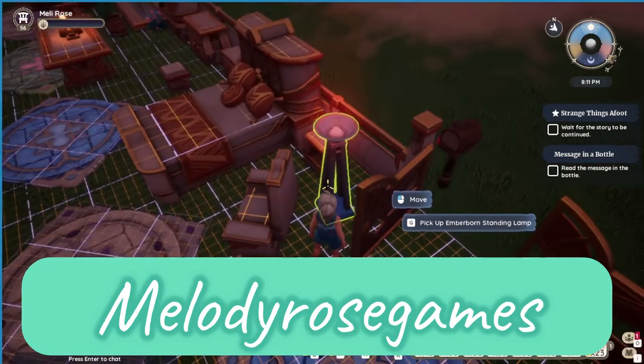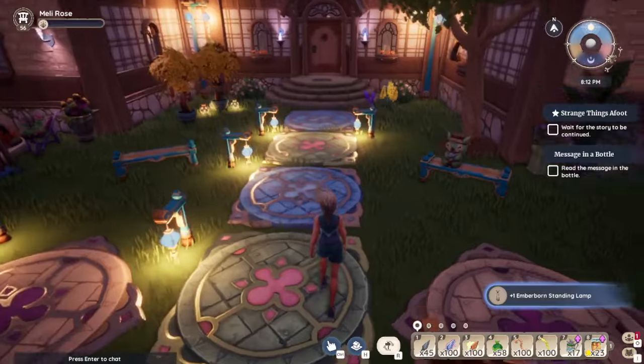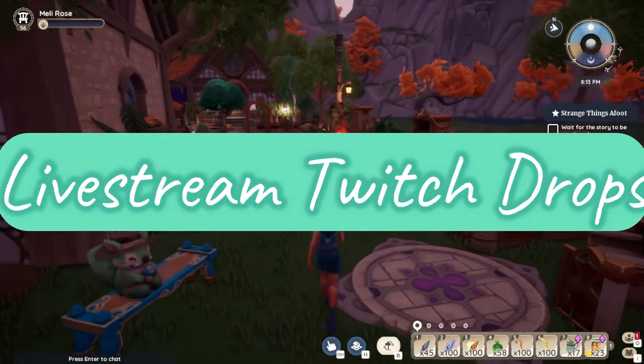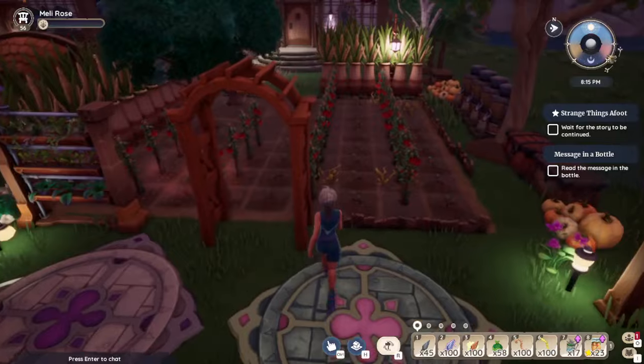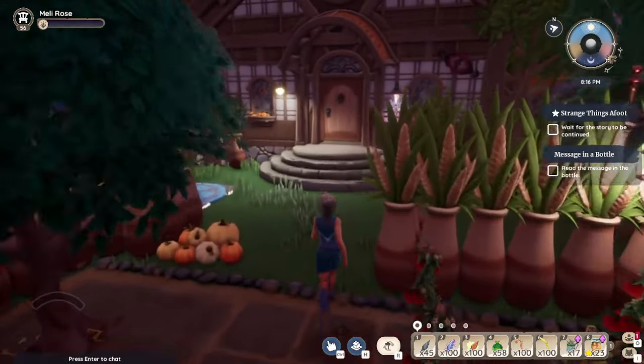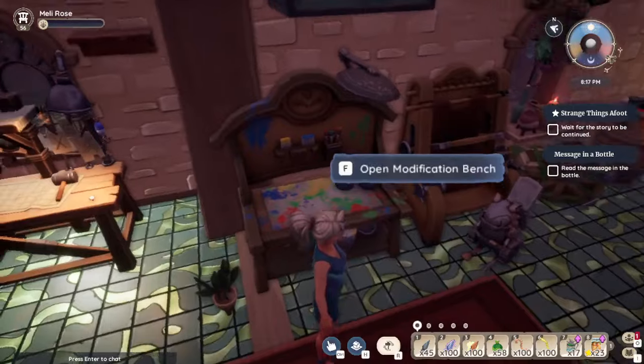Wait a minute. I'm going to pick this thing up because I just realized that it's a different color. Where's my color table? Here's lesson number one. You know how you have to spend a whole bunch of those modification kits when you want to change the color on something?